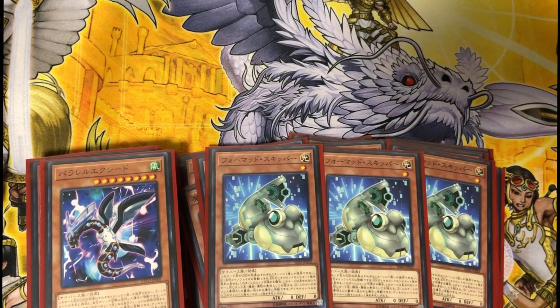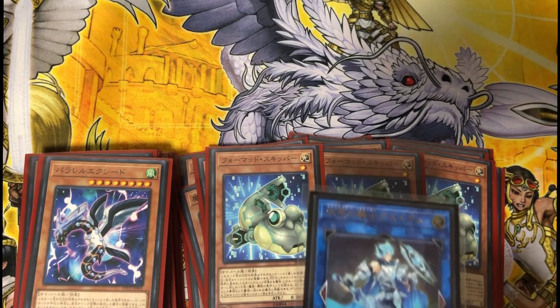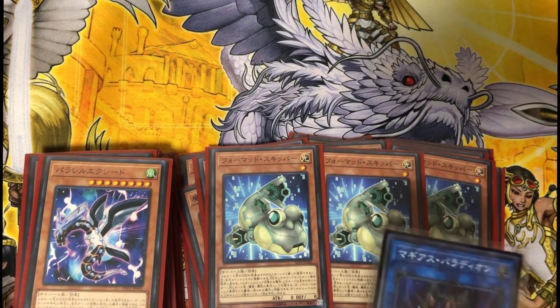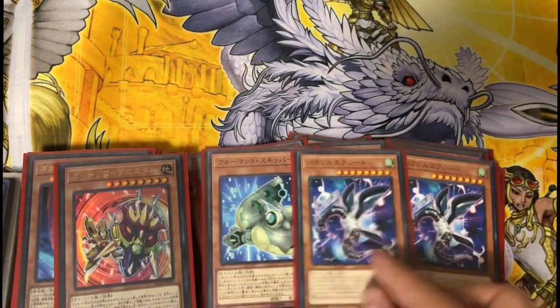Format Skipper: what Format Skipper does is you can reveal your Crusadia Abramax from your extra deck, he becomes Abramax, and you can just go into Crusadia Magus. Then you can go ahead and search your one copy of Parallel Exceed or Gatchity at Ignister.